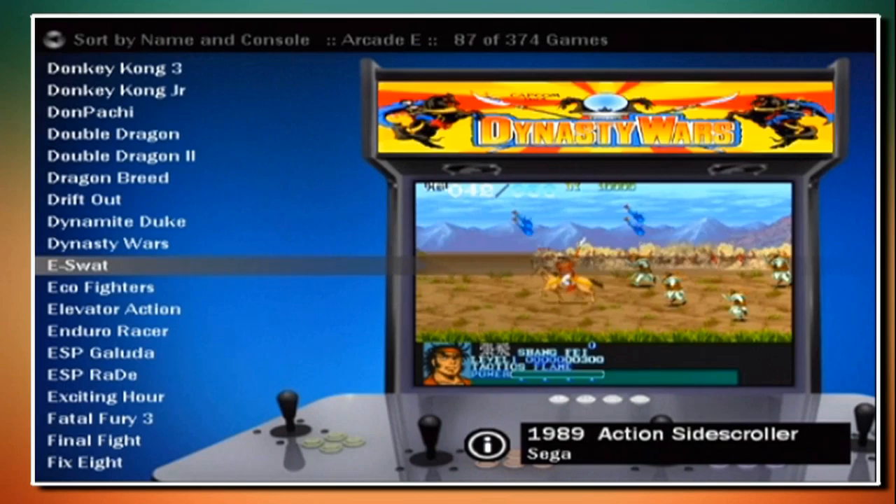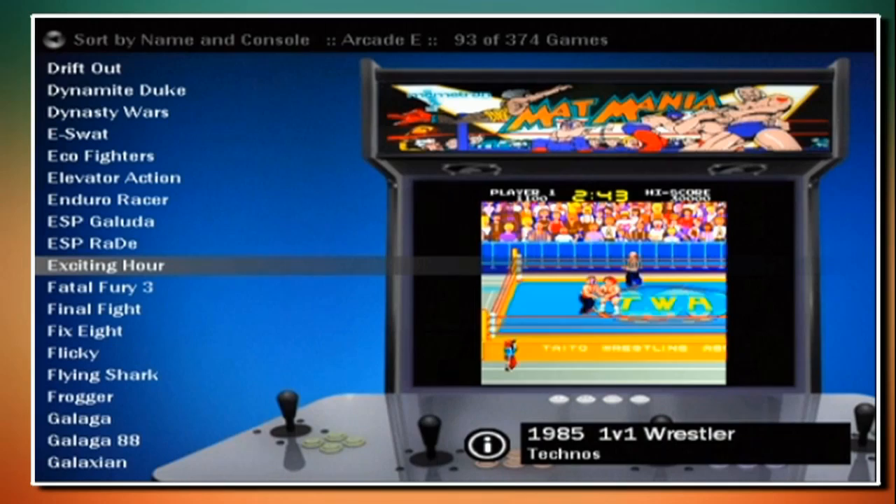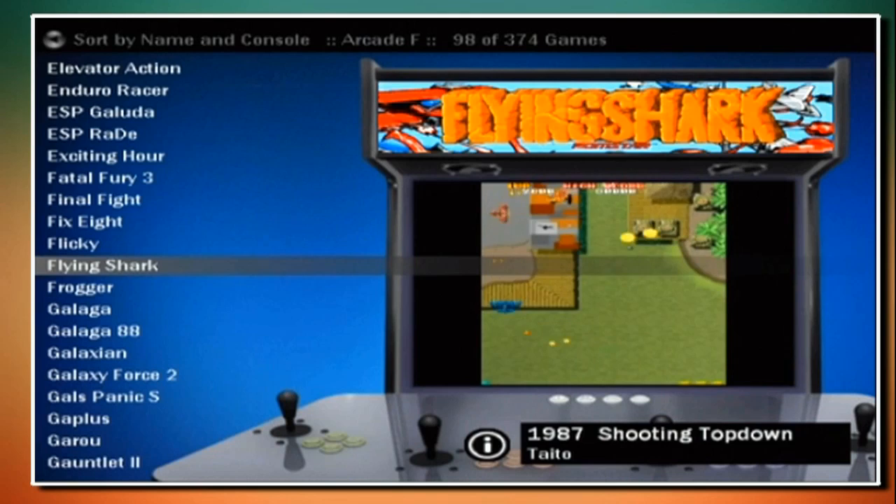One great thing about Coin Ops 5 Lite is the file size is relatively small. Once you shove this on, your hard drive is kind of maxed out and you can't do too much more with it. What I would suggest, if you do put Coin Ops 5 Lite on your Xbox, is to remove several games and several video files first to free up some space.